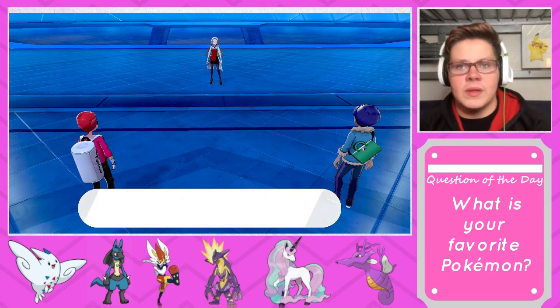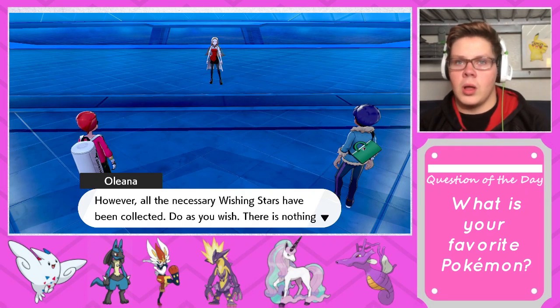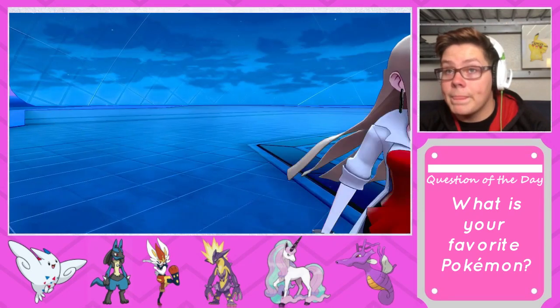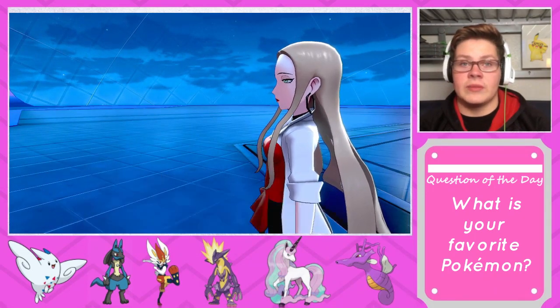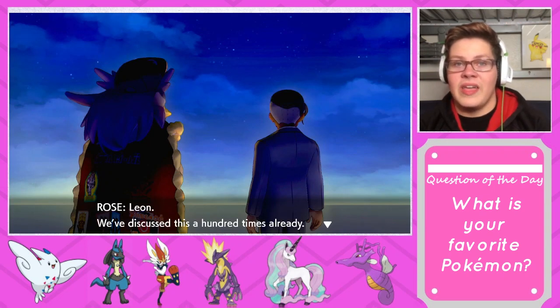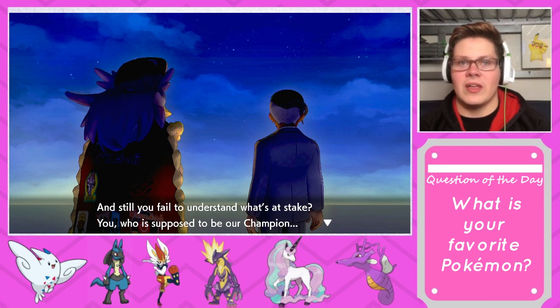Any Gym Challenger who's made it this far would be no pushover. Under normal circumstances I would have tried harder. However, all of the necessary Wishing Stars have been collected — do as you wish, there's nothing that can be done now. Typical Alex — you and Togekiss are unstoppable. Everything I did, I did to further the Chairman's own goals. Leon, we've discussed this a hundred times already and you still fail to understand what's at stake.